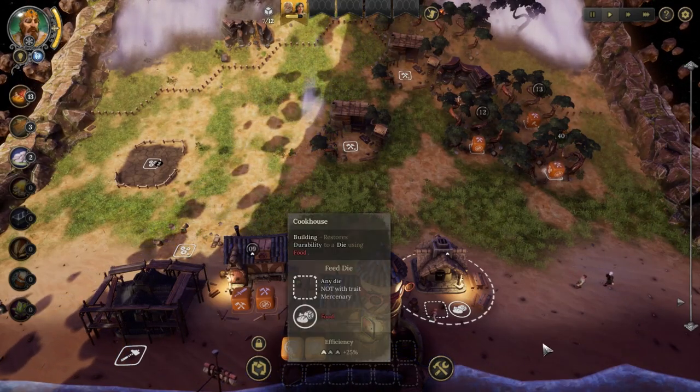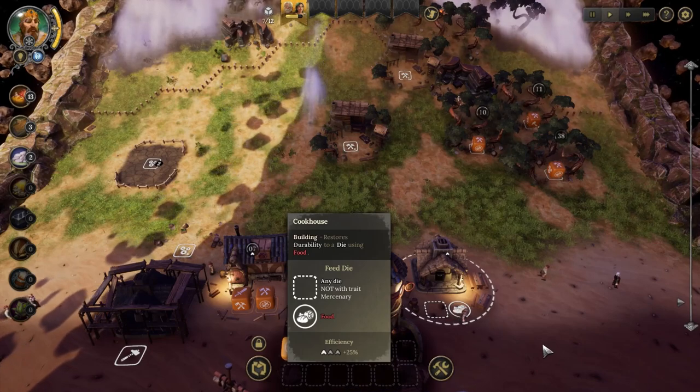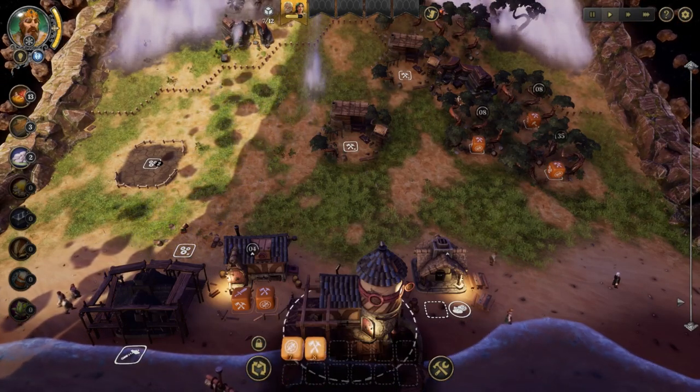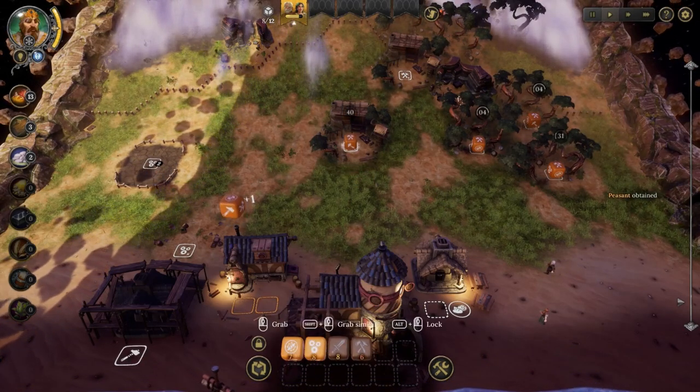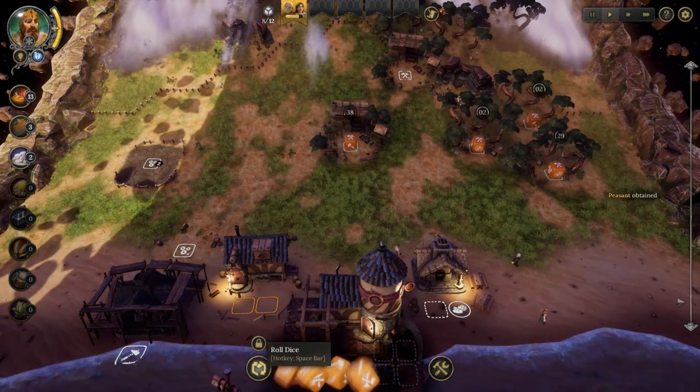Now the Cookhouse is ready. When a die is getting low on durability, I can place it in the Cookhouse to heal it. Then I'll roll again.